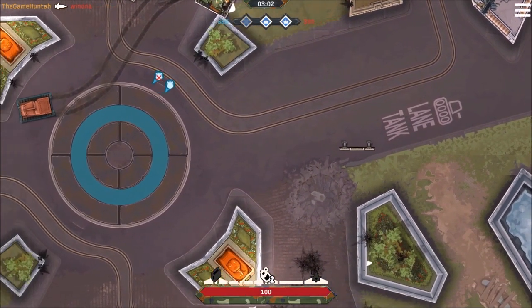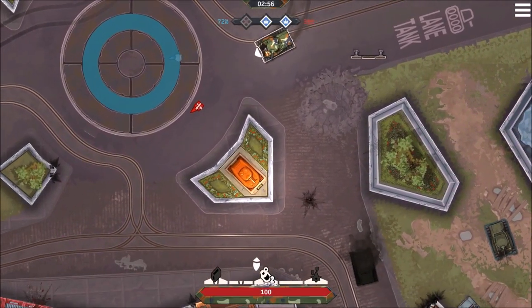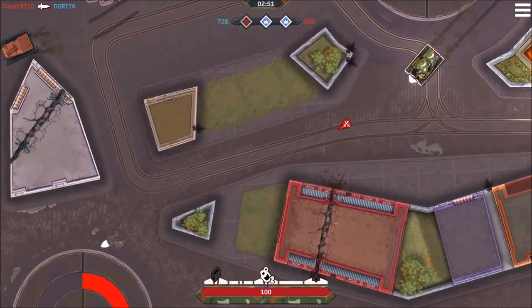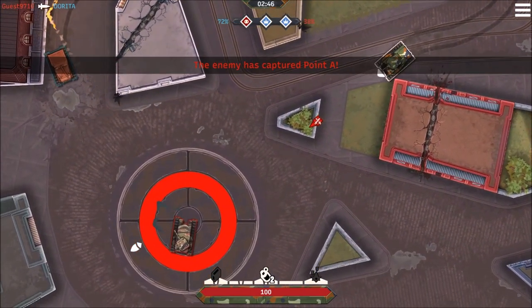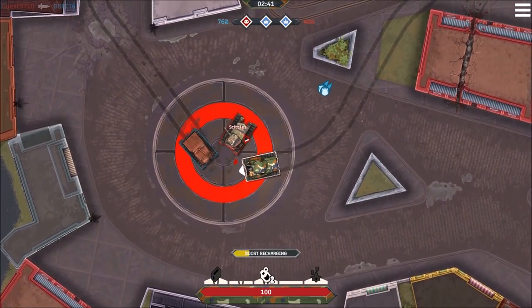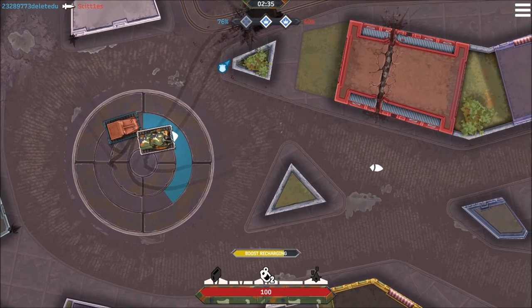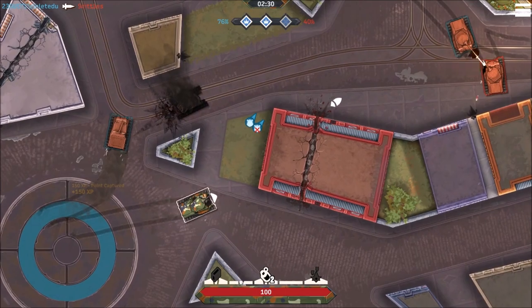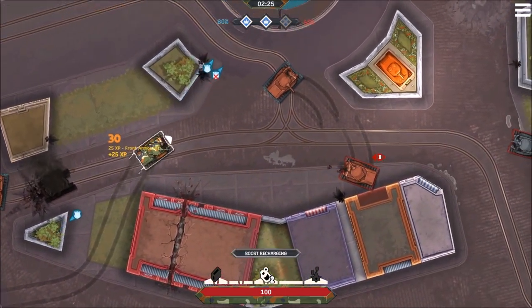Right now we're looking for a good spot to repair the tank and continue the battle. Always keep an eye on the capture areas shown at the top of the screen. There is a capture point being recovered by the enemy in the bottom left corner — go there, support your teammates, and get it back. Mission complete! We recovered point A and now it's time to go to point B and provide support.